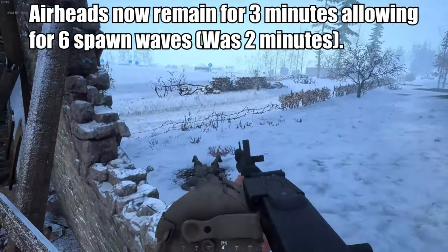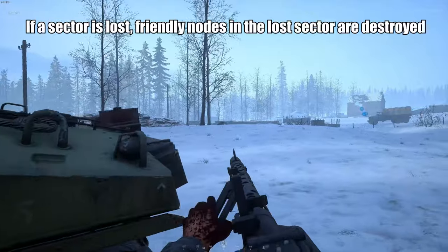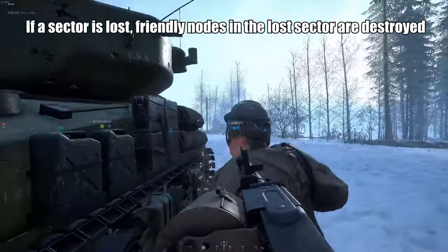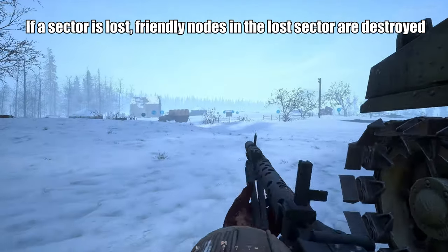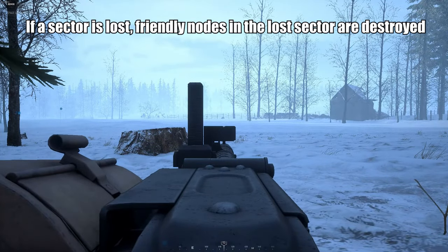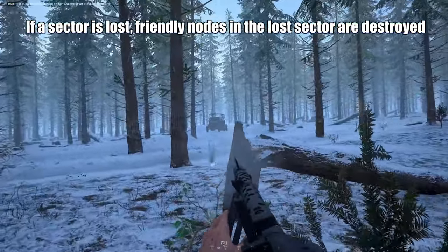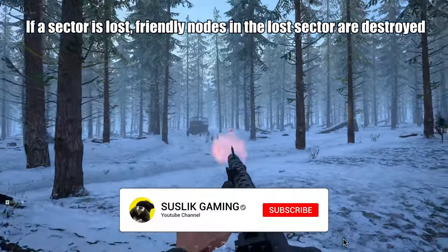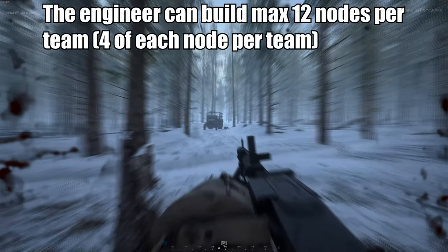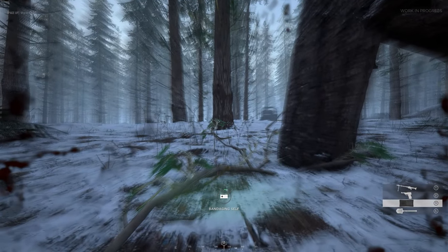Airheads now remain for three minutes, allowing for six spawn waves. If a sector is lost, friendly nodes in that lost sector are destroyed — that's an important and good change, because before, engineers would separate from the squad at the start of the match, go to the edge of the map, and hide nodes where enemies couldn't find them for non-stop supplies. This change will reduce that kind of gameplay and make engineers more active on the battlefield. Engineers can build a maximum of 12 nodes per team and can no longer build the same nodes within 50 meters of another node.